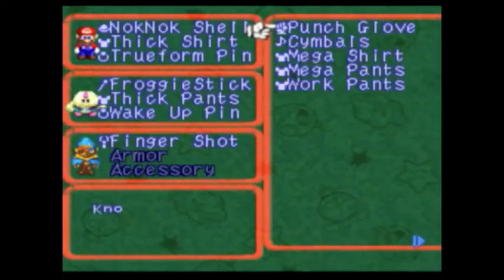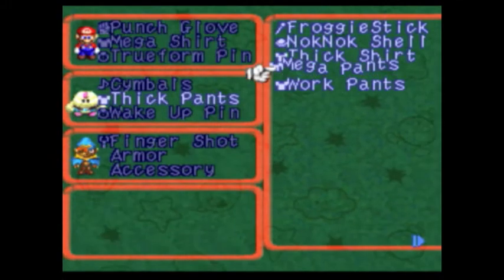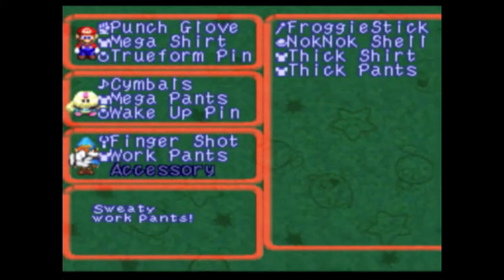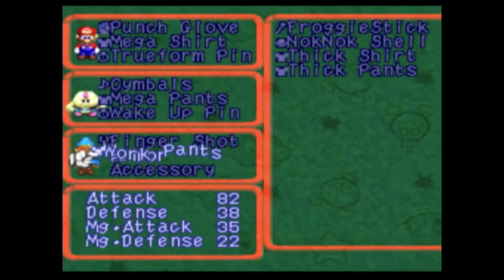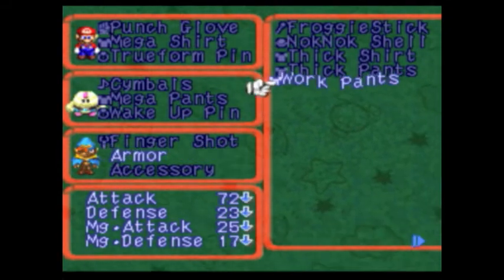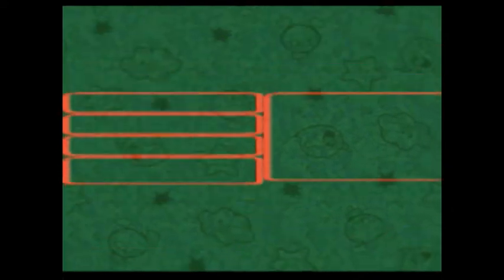Let's equip the Punch Glove, the Symbols, the Mega Shirt, Mega Pants, and the Work Pants for Geno. I didn't want to buy the Mega Cape because if I got the Work Pants instead, it would raise everything of Geno's by about 10 points — 10 points for the first three stats and five for the last one, Special Defense. So yeah, I wanted to get that for Geno.